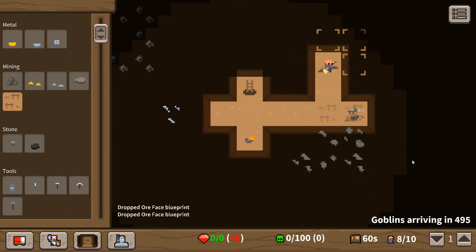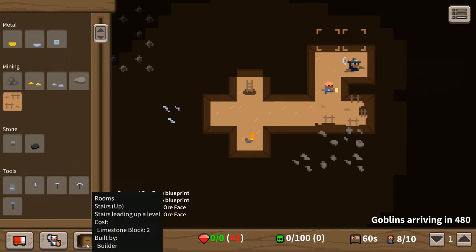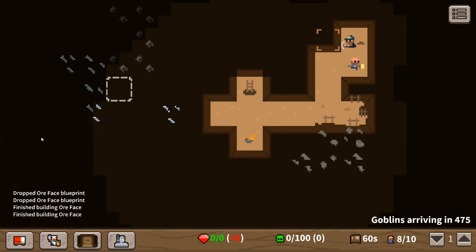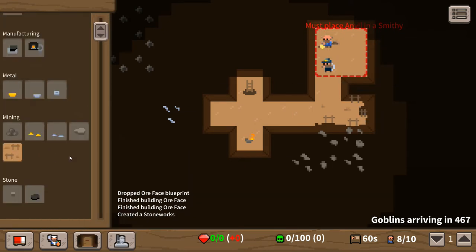Let's get a stonework built right here and get it done. We're going to move it one more over — not doing this one yet, but I want to get the stonework down. This is our limestone ore here. To actually mine it we need to put an ore face down, so we'll put those down and get them constructed — that'll let us actually mine it. Then to queue up mining we've got to drop limestone ore blueprints. I want him to finish up this room fairly quickly first.